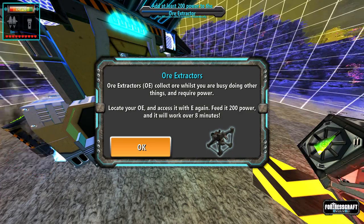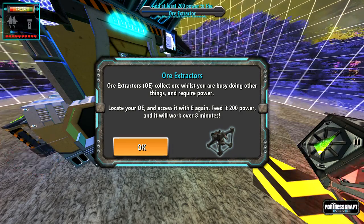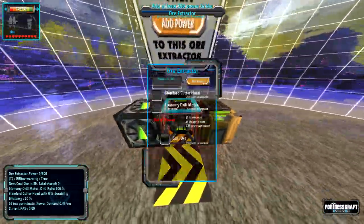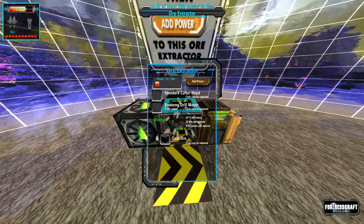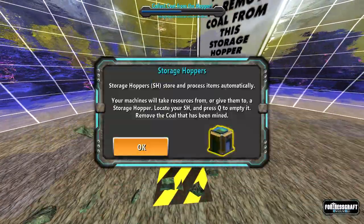Ore extractors allow you to collect ore whilst you are busy doing other things and require power. Locate your ore extractor and access it with E again. Feed it 200 power. That's nice — it tells you what the machines do right away without you having to go look at anything. Good for newer players.